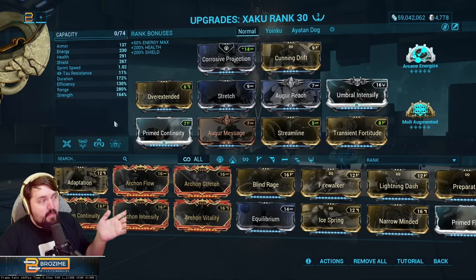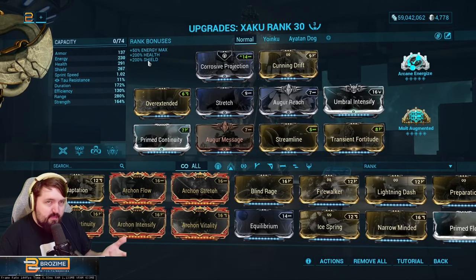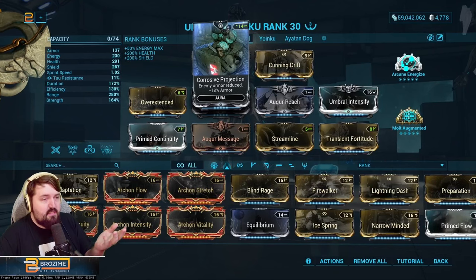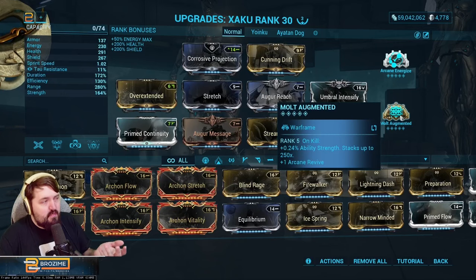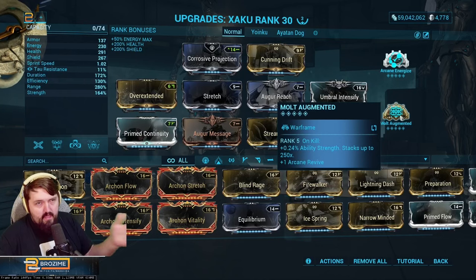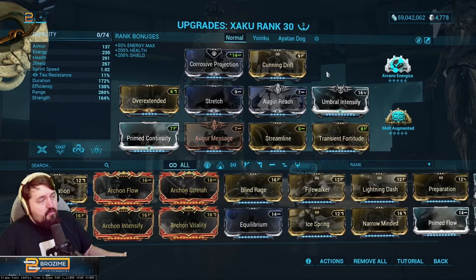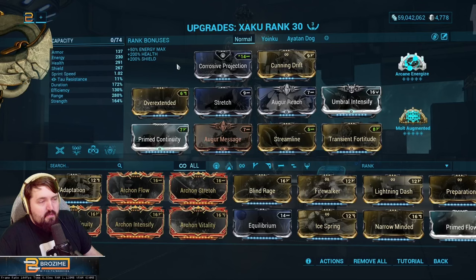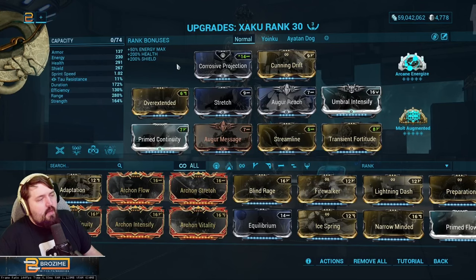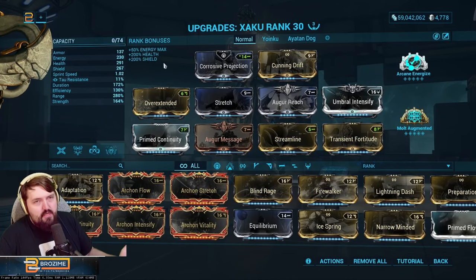We'd also like no shields in the mission, and Curse Rejection doesn't give that last 18%. But shields are less important, so we use Molt Augmented to get another 60 strength, pushing over the 200 threshold — meaning no shields and no armor anywhere in that gigantic AoE. We're at 130 efficiency. I'm using Arcane Energize, which is nice but not necessary — Zenerik works fine and the energy constraints are not that bad.